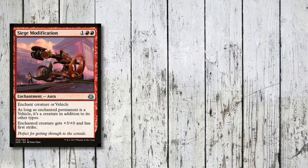Speaking of mana rocks, here's Boros Signet, and following that up Boros Cluestone which does have some handy draw on it. Heading into the spells - and it's that card I was hinting at earlier: Siege Modification, one red and a red for an aura. We can enchant a creature or a vehicle - ideally we want this on a vehicle. That turns the vehicle into a creature, gives it +3/+0 and first strike. Get that on the Dreadnought and you should be doing a nice bit of damage.